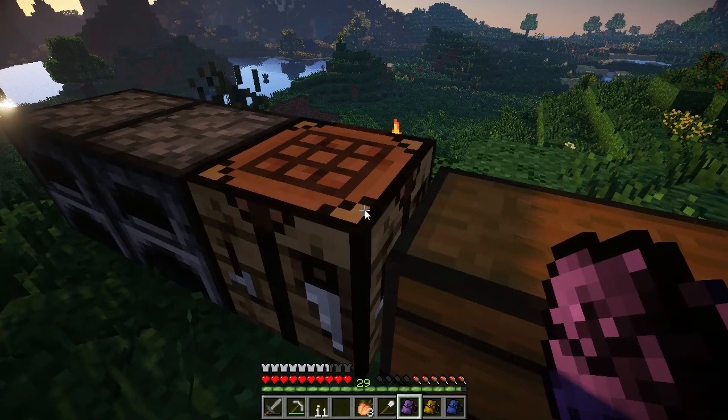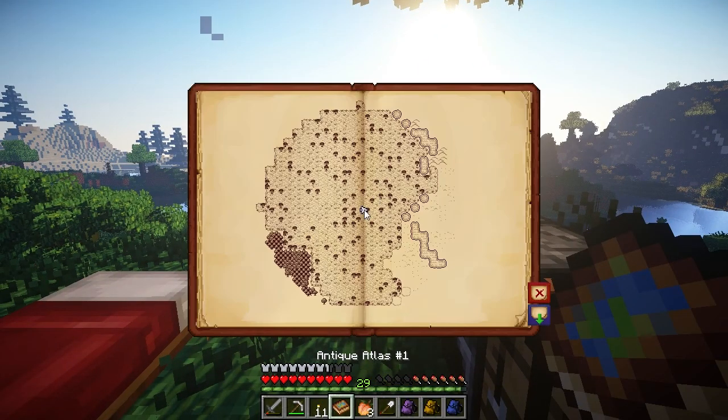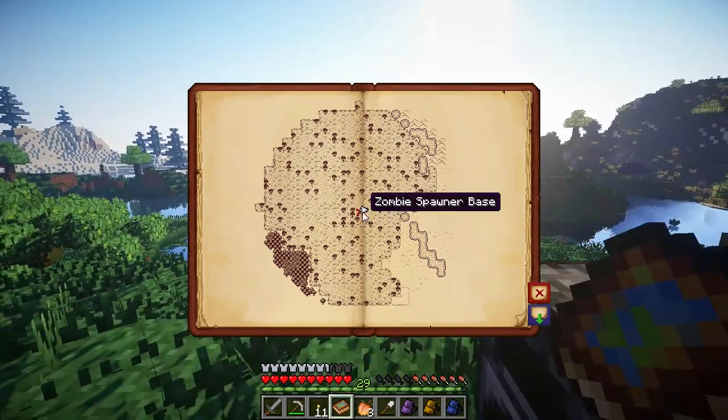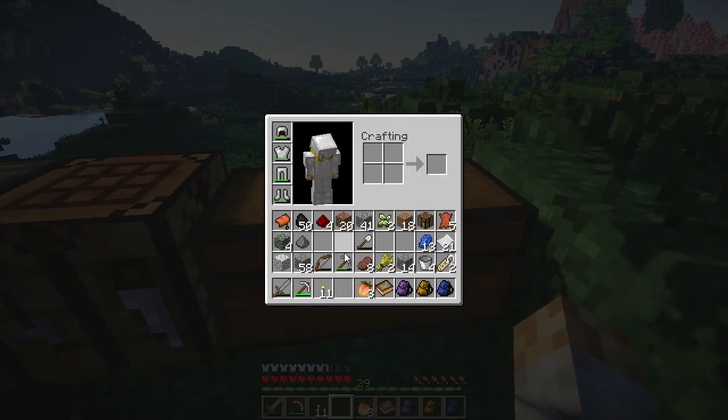Let's grab four iron and craft a compass. Compass and book gives us an empty antique atlas. We can open it now — add a marker right here and we'll call it 'zombie spawner base'. Whenever we're walking around now we can see where this was and find it again. Very very helpful.